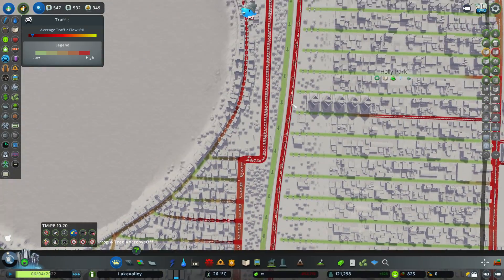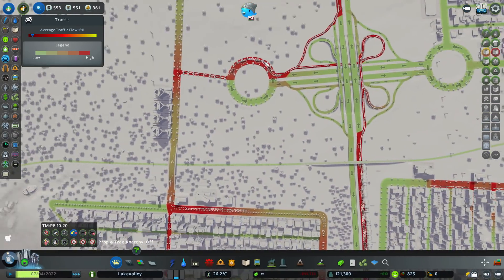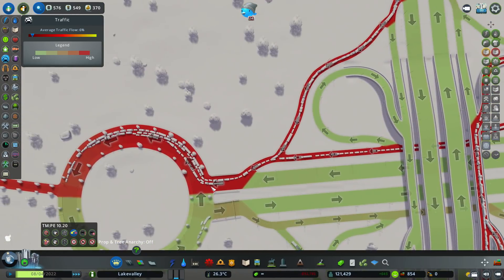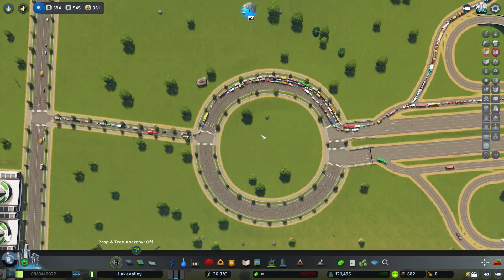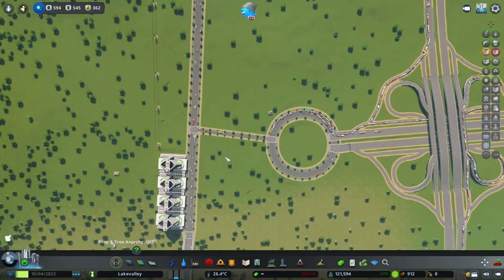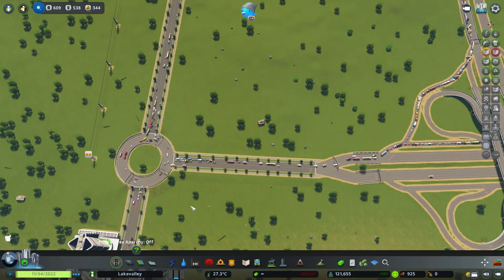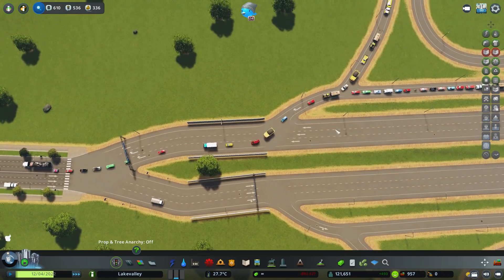They're all heading up here, down this highway, and then they're all coming off to go around here. They're all coming off there, coming around here, and then hitting this, and this is slowing them down. Why is this slowing them down so much, and why is this a roundabout? You don't need a roundabout here, so we're going to just rebuild this section - that's going to get this moving a bit quicker down here and get them moving into the city, which is what we need.